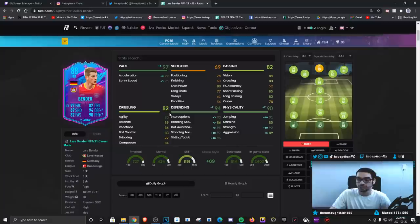Take a look at the card stats with the anchor chemistry style on full 10 chemistry — it's a ridiculous card. Look at this defense, look at the dribbling to work with his body type. Physicality is there, especially with the boost. If you play a card like this on 7 chemistry, even if it's a plus 3, plus 3, with small defensive upgrades and an extra physical boost — or even a shadow for more pace — it's just an absolute monster.